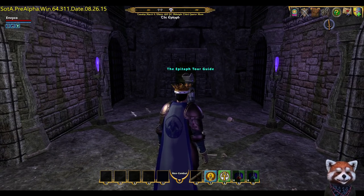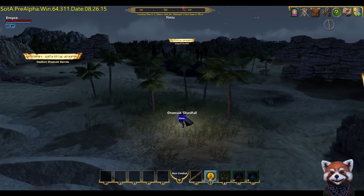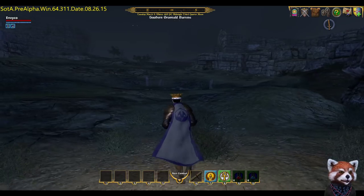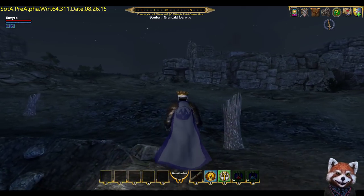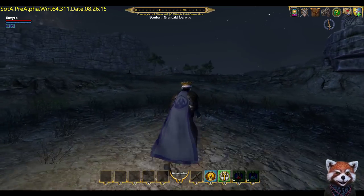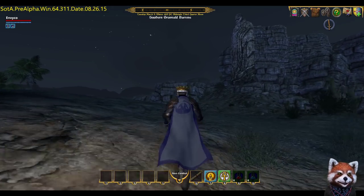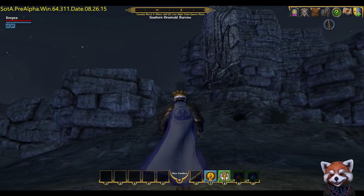We're back on the map of Novia and heading over to the Southern Grunveld Barrens, which is just a short distance away. The easiest way I find my way around here is to head towards the large statue which you can just see in the distance, because it's a desert kind of scene and everything looks very similar. I tend to look for landmarks to guide my way — this probably isn't the fastest route but I know it'll get us there.